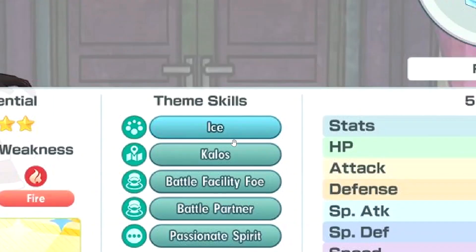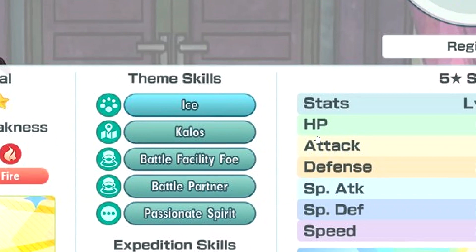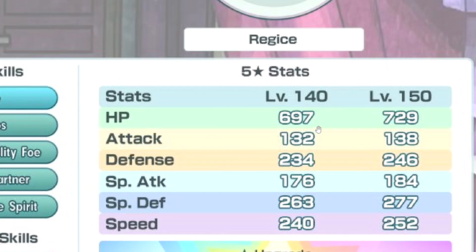So she's weak to fire — Ice Kalos, battle facility role, battle partner, passionate spirit. Good HP, decent defense, though not bad. Speed is a bit low.